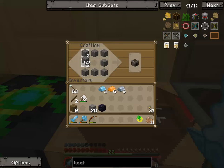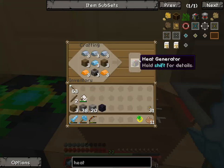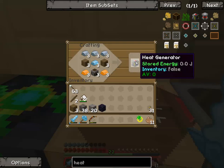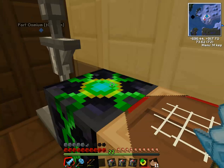How many of these do we need? We need three. I'm pretty sure these are a decent source of power, so this will be good for us. We have three heat generators, and they don't stack, apparently. These things don't stack?